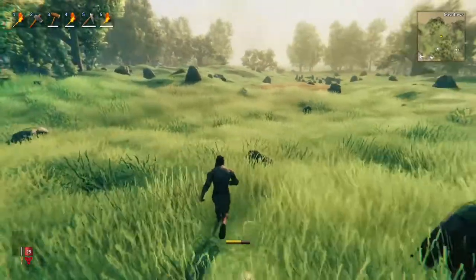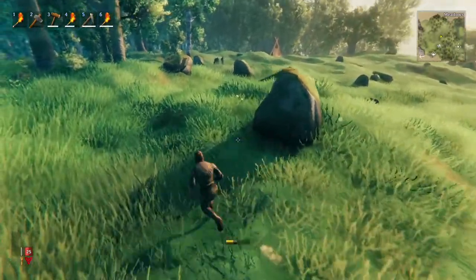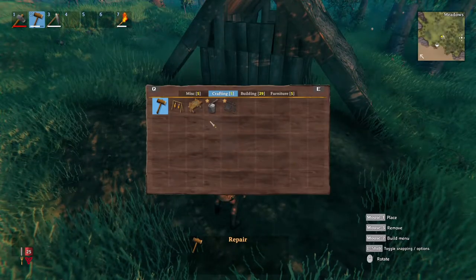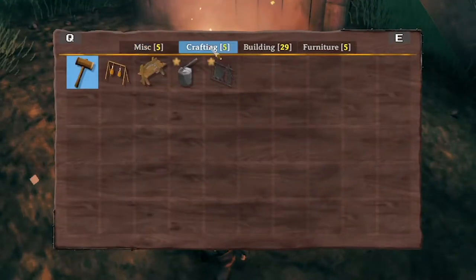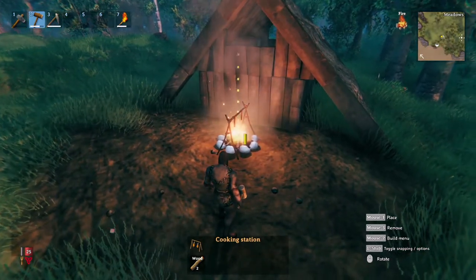Once you have collected a good amount of raw meat and neck tails you can begin cooking them up. You can either return home or if you're in desperate need of healing you can cook them wherever you are. Simply pull out your hammer's building menu and select the campfire to place down, then open your building menu again and under the crafting tab you will notice the cooking station — select it and place it on top of your campfire.